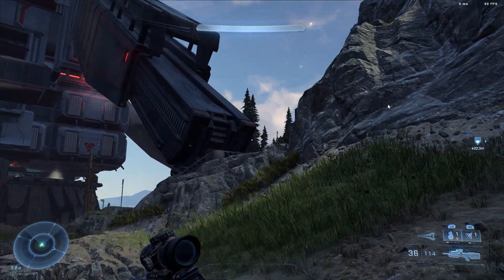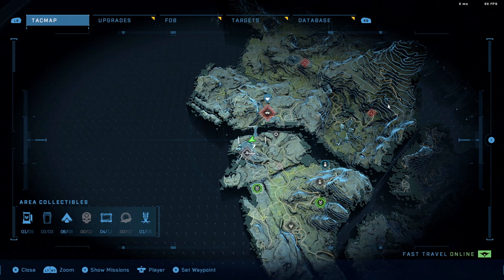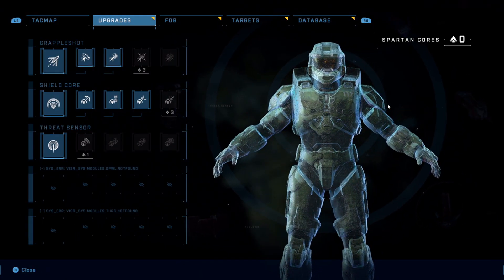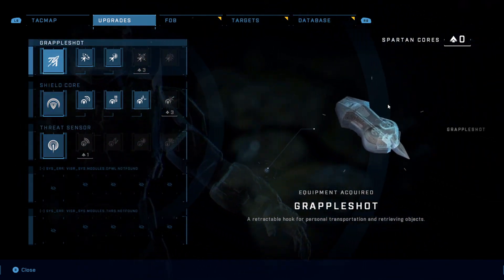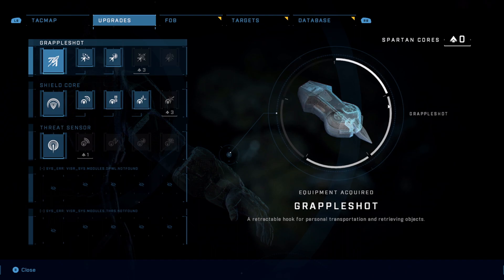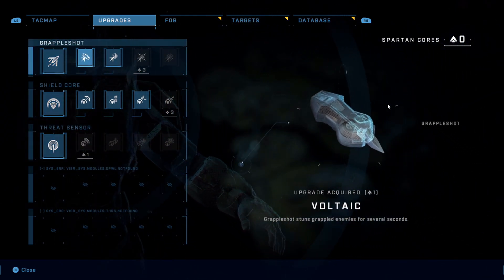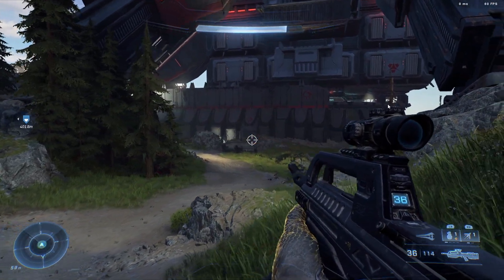I don't know if I have enough grapple upgrades for this. Let's take a look at our equipment, which we have not taken a look at yet. So for our grapple shot, we have a whole bunch of different upgrades for your different equipment. You have your grapple shot, you have your shield core, you have your threat sensor that we just got recently.